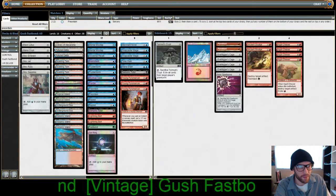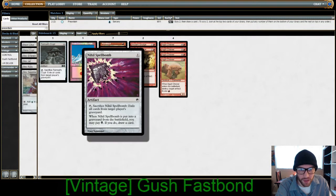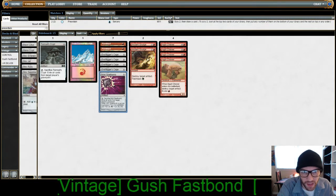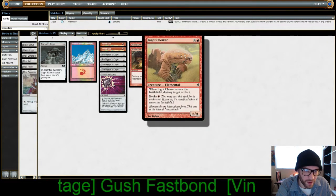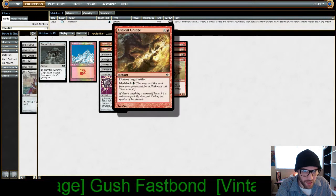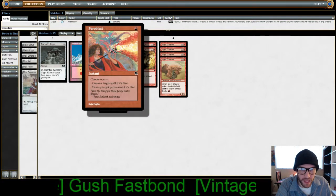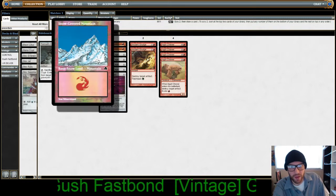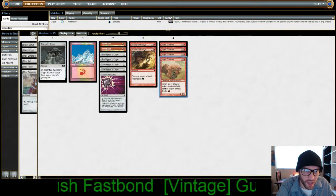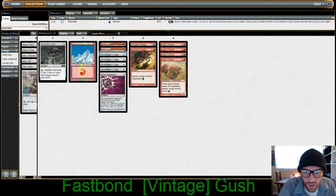Now in our sideboard, we are running one Tormod's Crypt, one Nihil Spellbomb — graveyard hate. Artifact hate: we have four Ingot Chewers and two Ancient Grudge for the Shops matchup. We can do Pyroblast just in case people are running too many blue spells for our taste, and we can also bring in the Snow-Covered Mountain against Shops, and Grafdigger's Cage is for Oath of Druids.